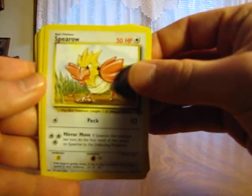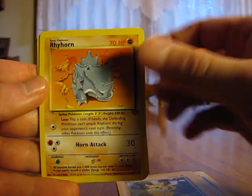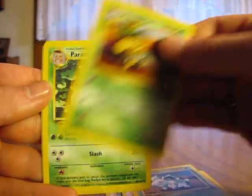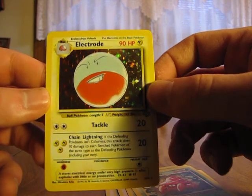So we have a Spearow, Jigglypuff, Mankey, Pikachu, Rhyhorn, Venonat, Meowth, Nidorina, Exeggutor, Parasect, and an Electrode Holo. That's nice — I don't have many of those.